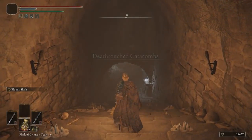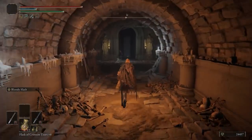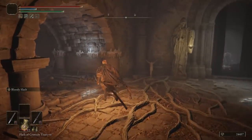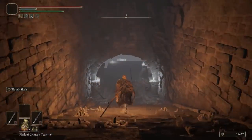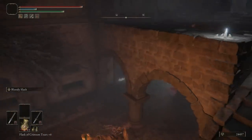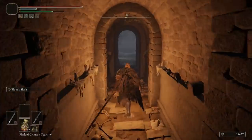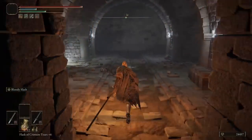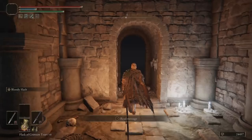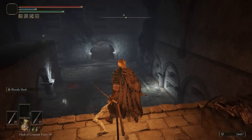Use your lantern if you have it because it's pretty dark down here. Take the first left, then go down — you don't need to fight these enemies. Roll and go underneath, take another left, continue down the pathway, then take another left again. So many lefts!